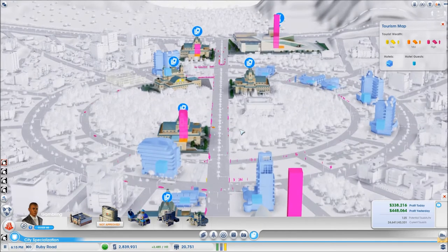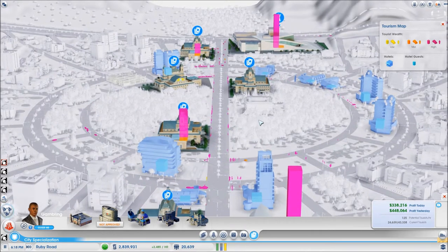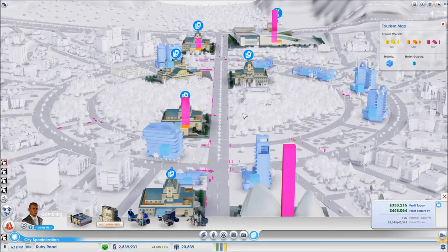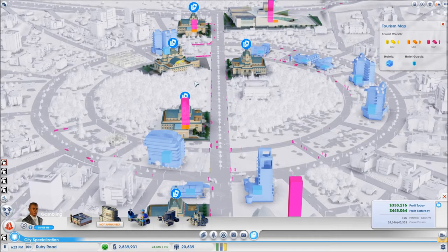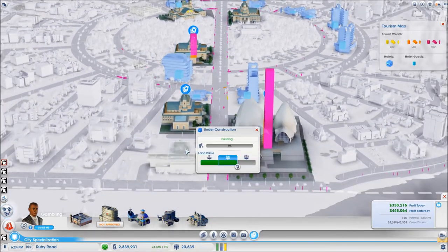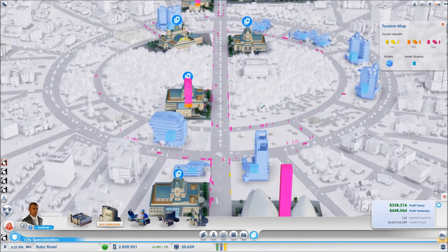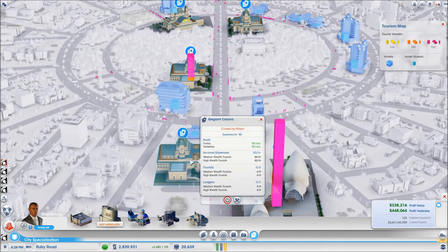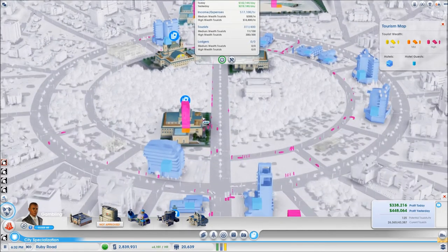I am going to try and fill this entire ring with medium density hotels, because if I were to go to high density with these hotels they will end up spawning way too many taxis. So hopefully I should be able to build this entire ring out of high wealth hotels, and I will try to make this one a medium wealth hotel. Maybe I will find a spot somewhere for another one, because it would be nice to also fill these casinos with the extra 100 medium wealth gamblers every day.